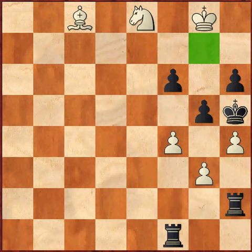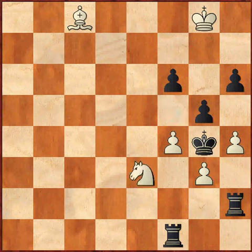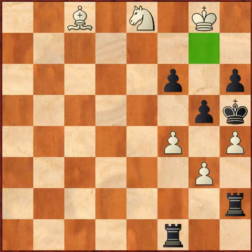Some of you might ask: why knight e8, why not the other way of getting to g7 square through knight f5? This doesn't work because this blocks this diagonal, so the black king can escape to king g4. Even though white has a fork — knight e3, after king f3, knight into f1, rook f2 — there is no way for white to win this position. So knight e8 is the best move.